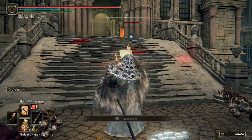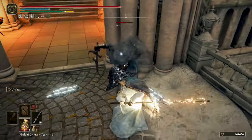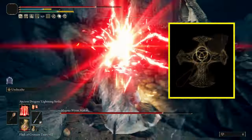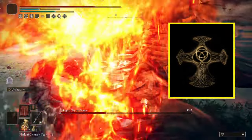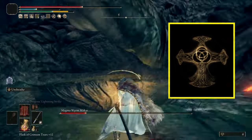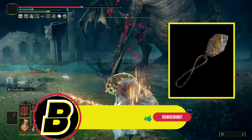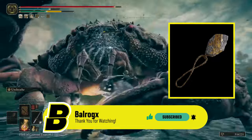The only time you should one-hand the Nagakiba is when you are applying your incantations, especially Electrify Armament that will buff the Katana with lightning power and has a very cool visual on the weapon. The seal I'm using for this build is the Gravel Stone Seal. A better option is the Erdtree Seal, but you need a lot more points in Faith since it only scales S with Faith and needs a whopping 40 Faith requirement — which you probably won't have unless your character is above level 200. The Gravel Stone Seal will also boost all your Dragon Cult incantations. With 40 Faith on this build, you deal more damage casting Electrify Armament with the Gravel Stone Seal.